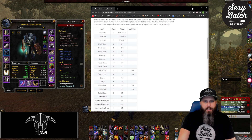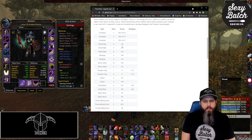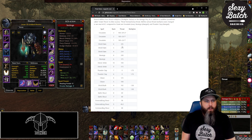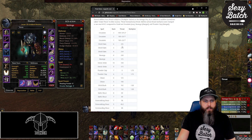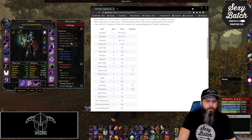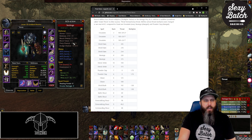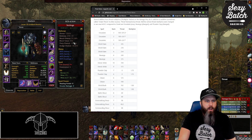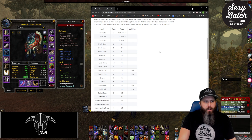The next ability is Rank 6 Shield Slam. It has a base threat value of 305, plus extra threat from the damage it deals. The damage Shield Slam does is based off your block value. Looking at my extended character stats add-on — available on CurseForge — my block value is 332, which I'll get in addition to Shield Slam's base damage. You can increase this by getting items with block value or through Strength.